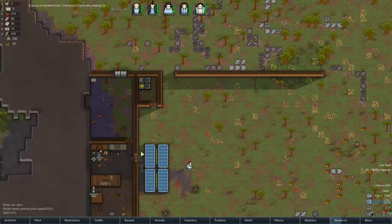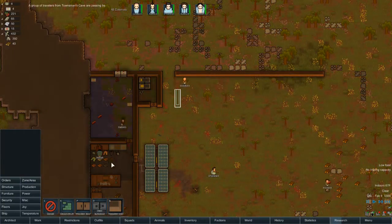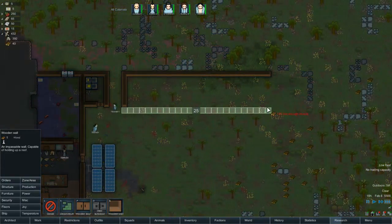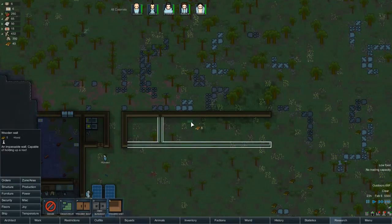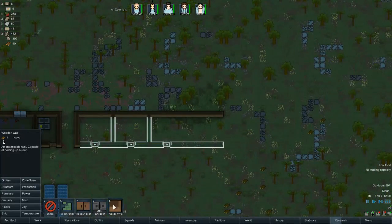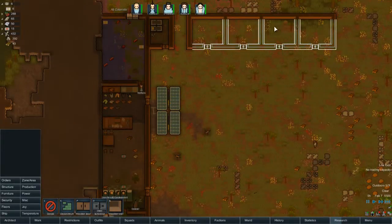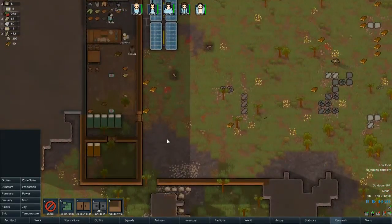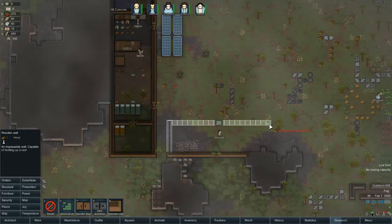We can put an area for weapons, an area for storage. One, two, three, four, five - you can do four by fours. So five by four, five by four. There we go, the beds. And then this here can be storage - five by fives.